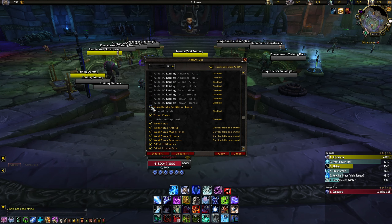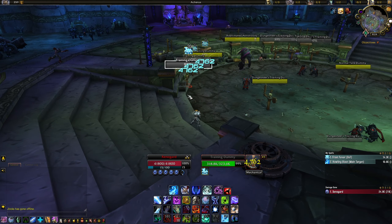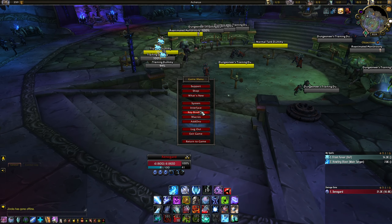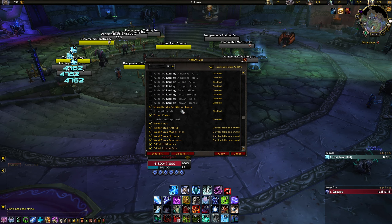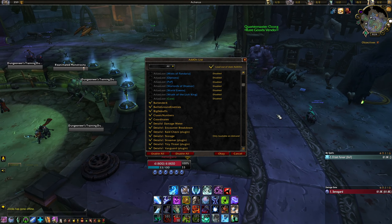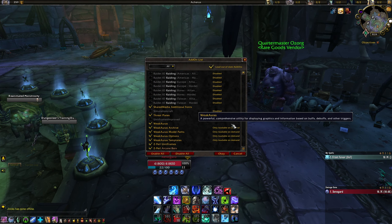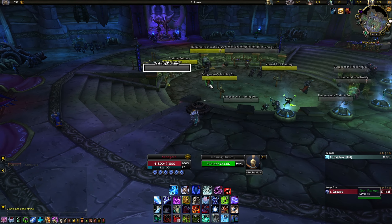OmniBar — I should use it but I already have too much information, so I won't spend much time on that one. Shared Media Additional Fonts is just an add-on that provides more fonts. For instance, the Pepsi font I have here — you go on Google, download the Pepsi font, and then put it into the Shared Media Additional Fonts folder. After that, all other add-ons that allow font selection will be able to use it. It needs to be used alongside Classic Numbers if you want the Pepsi font. There are guides on YouTube and Google, and feel free to drop a comment if you have any issues.